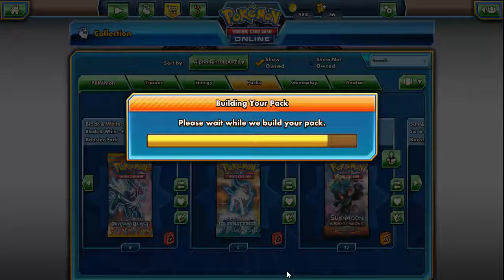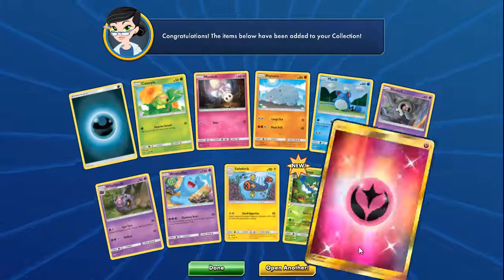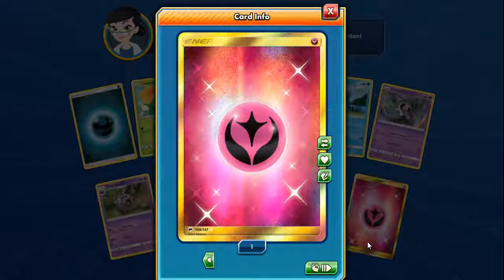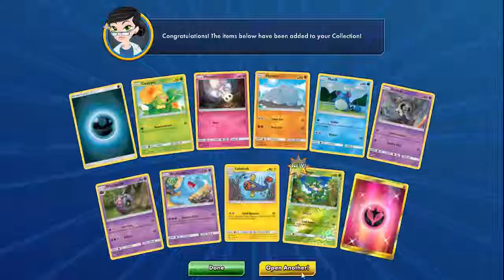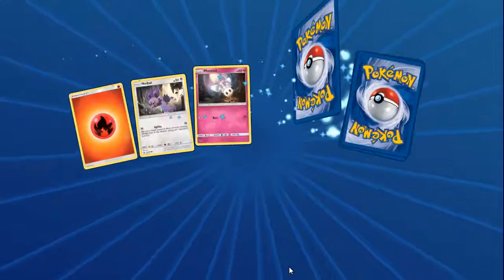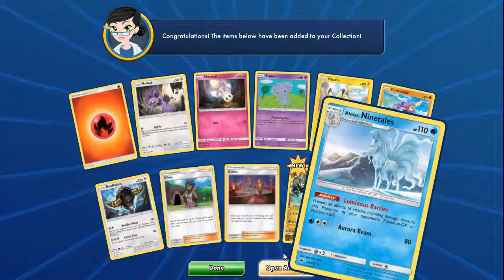You guys make it possible — my 350 subscribers. It's because of y'all I pulled that Secret Rare Choice Band. What? Are you serious? Another Secret Rare?! Fairy Energy Secret Rare?! How is Burning Shadows being this nice to me? Two Secret Rares — not even a Secret and a Hyper, just two Secret Rares. Side Guard Reverse and a Ninetales — Ninetales is actually really good.